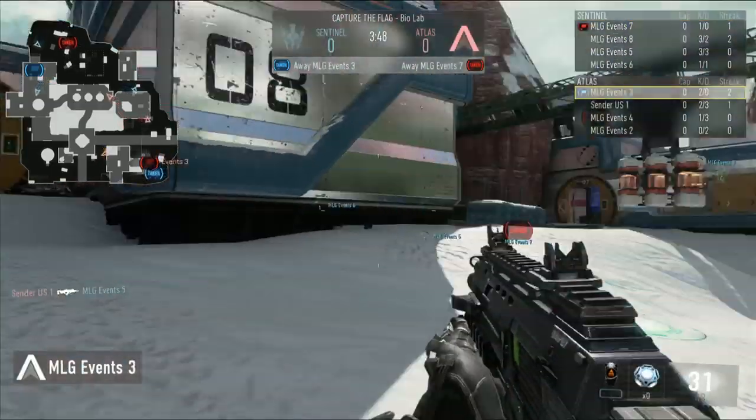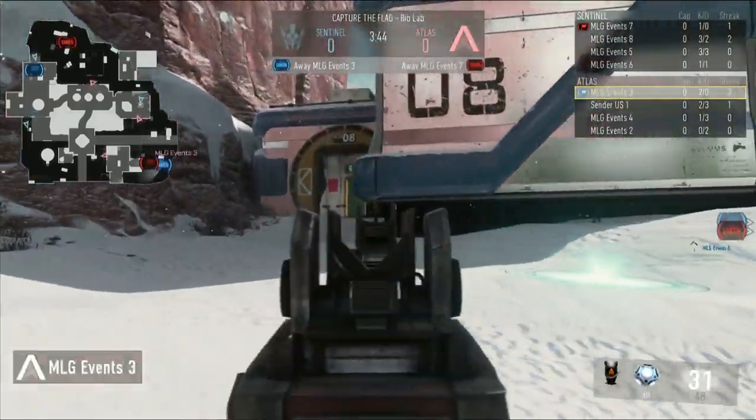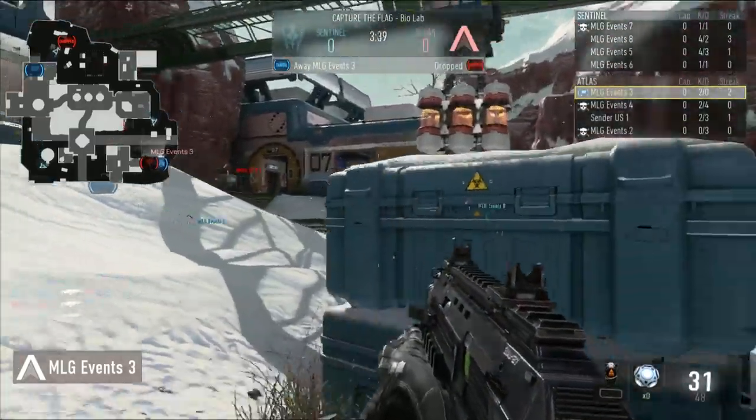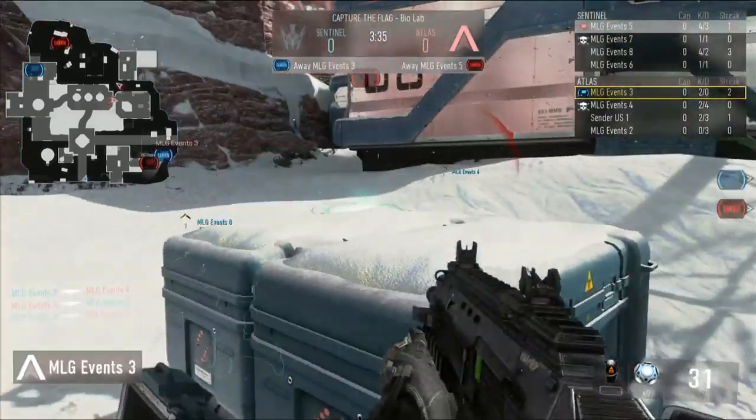We're gonna switch over to where there's a little more action on the side of Aware. It's going to be Wallace holding onto the flag. Here comes the pressure though, across the way. Nice pick up by the flag carrier — actually, the flag carrier is gonna go down and re-picked up there by Merc.